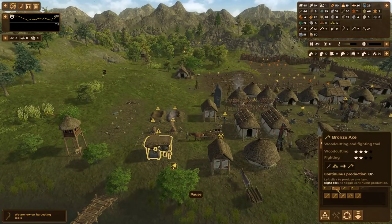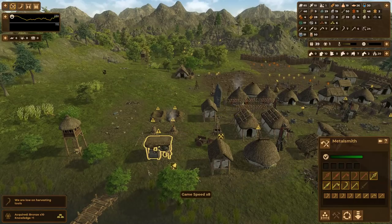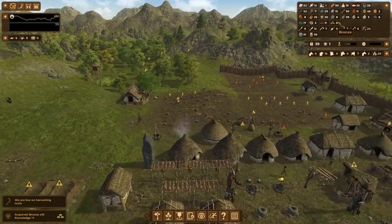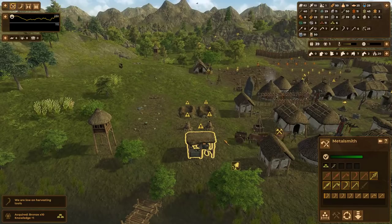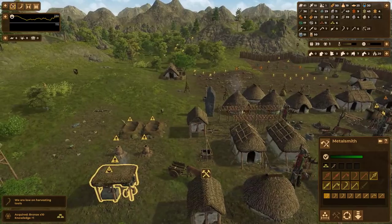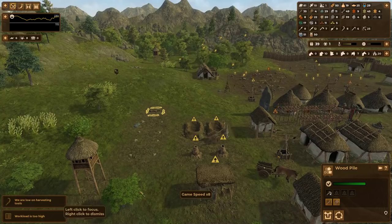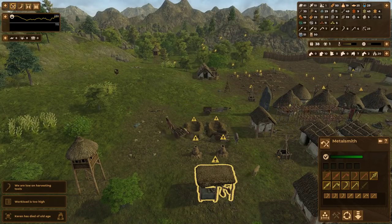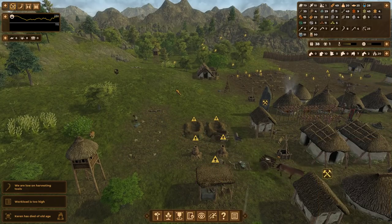Now I know it says we're low on harvesting tools. I'm going to queue up some bronze sickles ahead of all the other tools as a higher priority. We do have a decent amount of bronze, so we just need a metallurgist to work that. This wood stockpile should have sticks and wood, because some of these tools require sticks and the charcoal requires wood — this stockpile will help keep the metallurgist and the charcoal pits going.